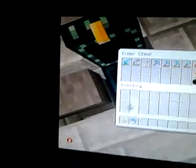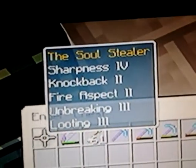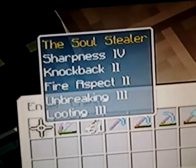Down here I have my anvil and my ender chest — one of them. The Soul Stealer: Sharpness 5, Knockback 2, Fire Aspect 2, Unbreaking 2, Looting 3.